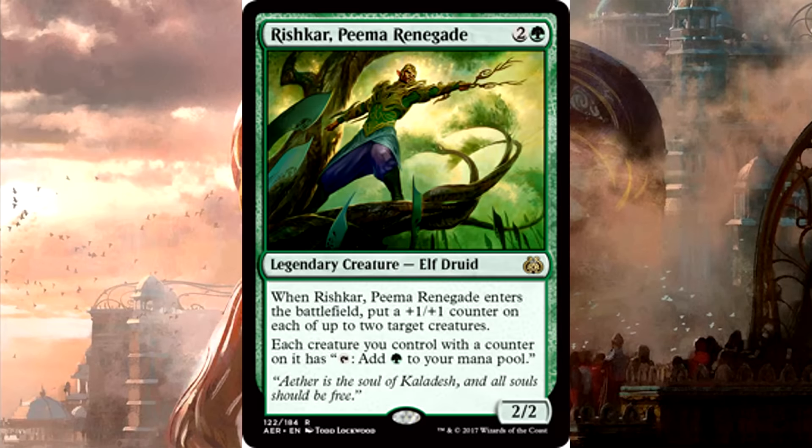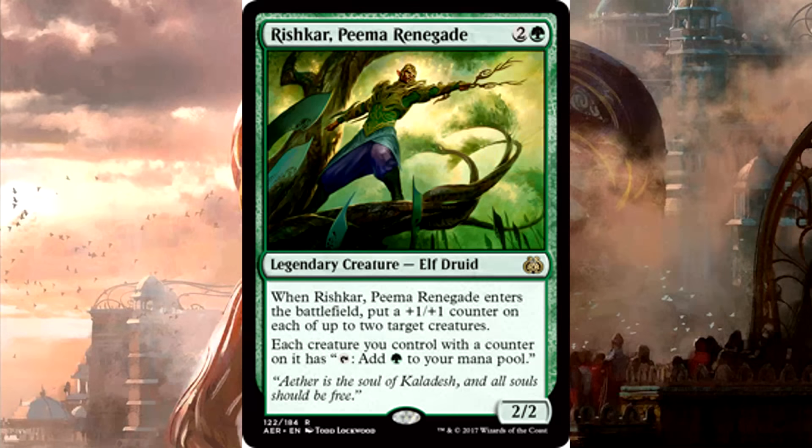Rishkar, Peema Renegade is 3 mana for a 2/2 legendary creature elf druid. When it enters the battlefield, put a plus 1 plus 1 counter on each of up to 2 target creatures. Each creature you control with a counter on it has the ability to tap and add 1 green mana to your mana pool. Notice the second ability says any counter, not just plus 1 plus 1 counters — that's open season for all your stuff. Not only does this come down and bring 4 power with it, but it also enables mana production on two other creatures. That's extreme versatility.